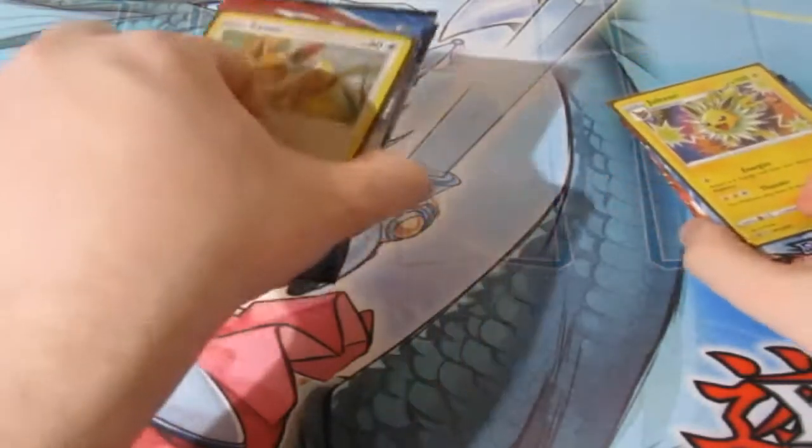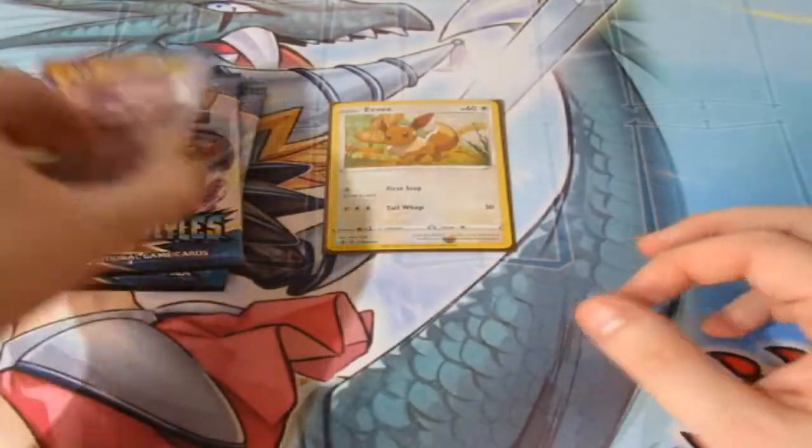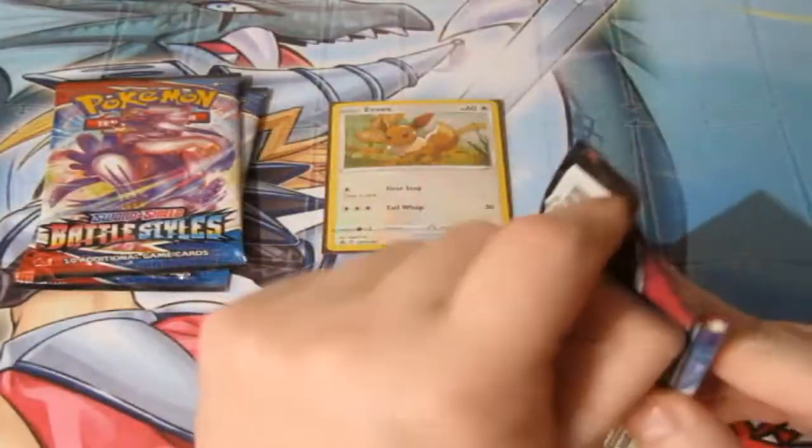Without further ado, I'm going to put Eevee here and Jolteon to the side. We're going to start off with Eevee. Our three packs — what can we get? Let's hope we pull something good.